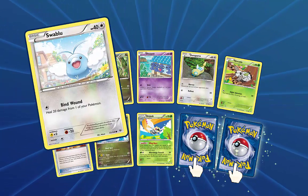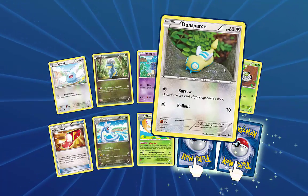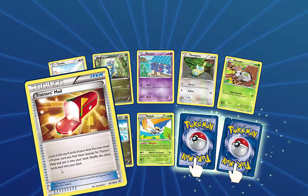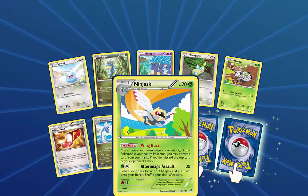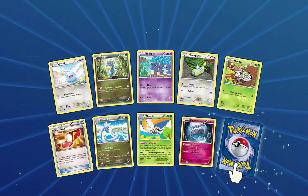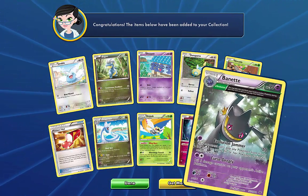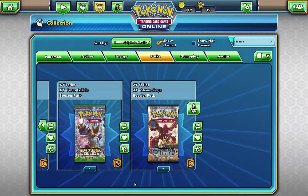I've got a Trainer's Mail, so anyway — Swablu, Bag On, Shedinja, Grandpa Dunsparce, Nincada, Trainer's Mail — brilliant card if you ask me. Dragonair, Ninjask, otherwise I've got a reverse rare. Donk Carbink — I already have it. And Benette. How come I don't have many Roaring Skies packs? Well, it's because I don't have many.